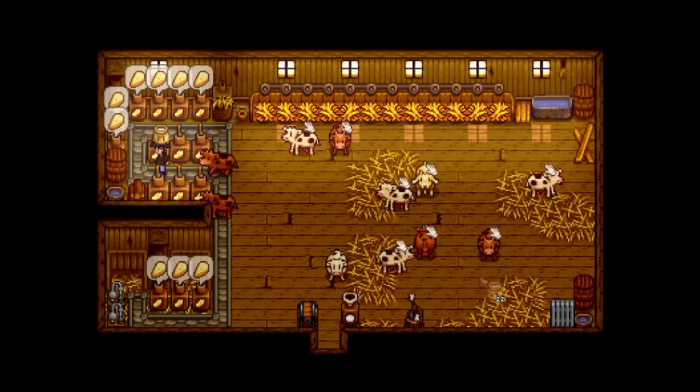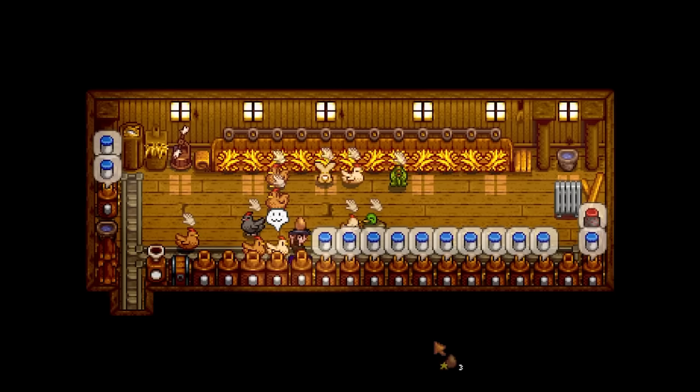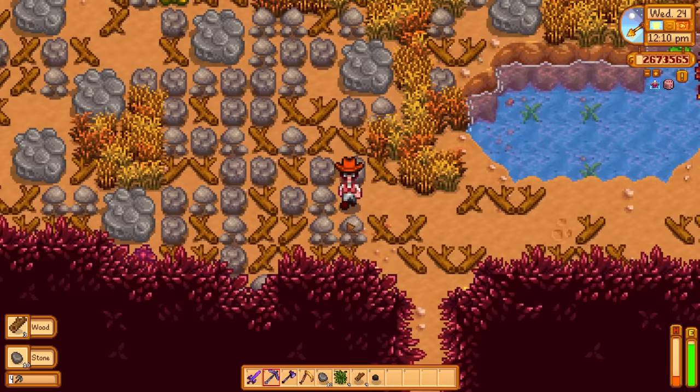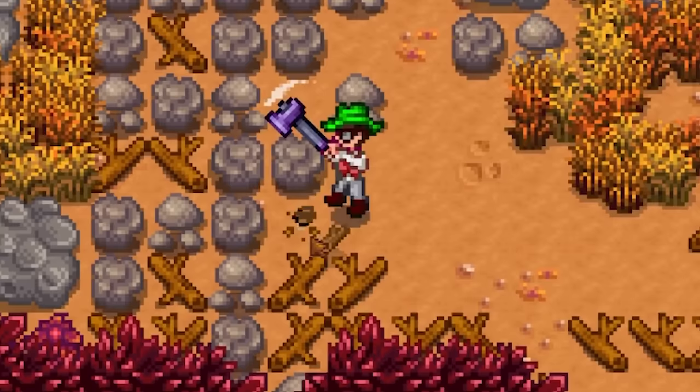You can set up a nice little production area in your barns and coops to maximize your use of space. Bombing mineral nodes and gem nodes still gives you the mining experience. The rocks on the farm give 1 mining experience each, so you can get to level 1 mining without going to the mines. But the logs on the farm don't give you any foraging experience.